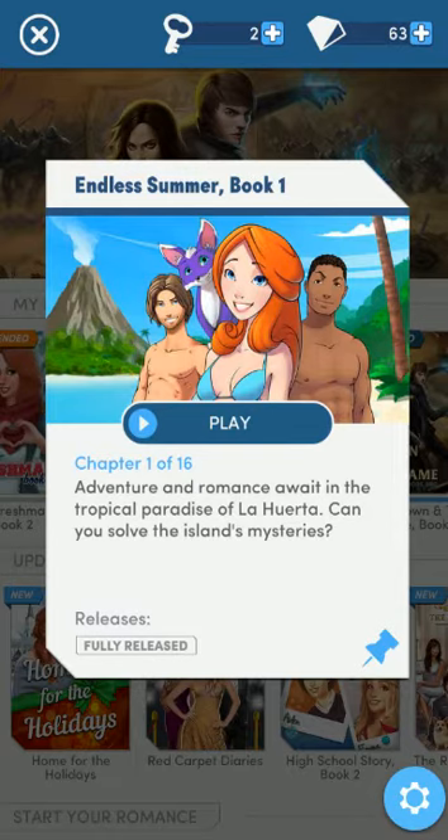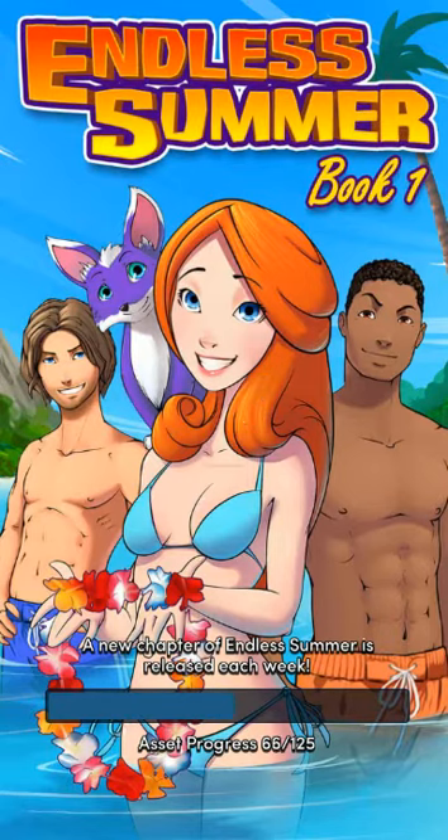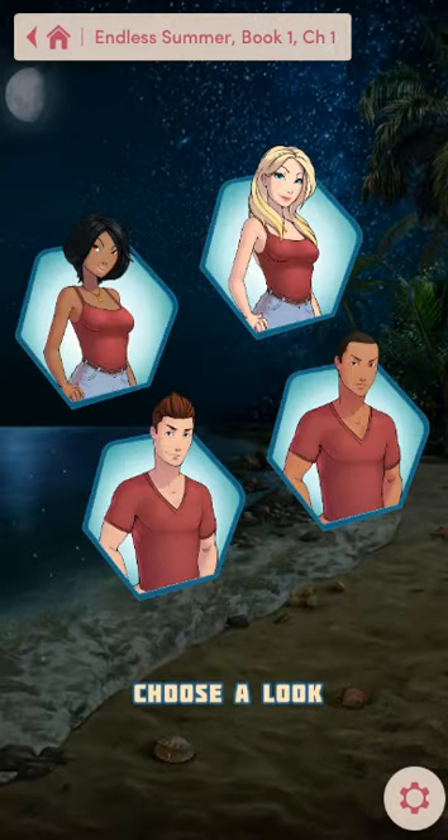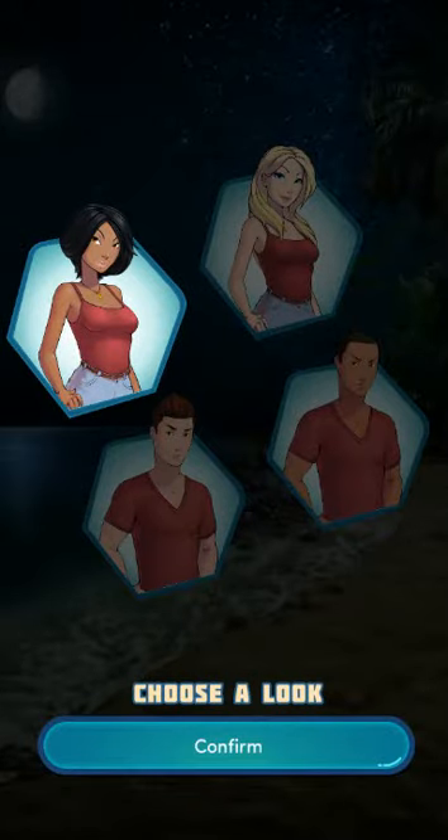Adventure and romance await in the tropical paradise of La Huerta. Can you solve the island's mysteries? So this game has its own mechanics. One of the things you'll see is a friendship meter next to the main characters that will let you see whether or not they like you, and the choices you make can change that up or down.